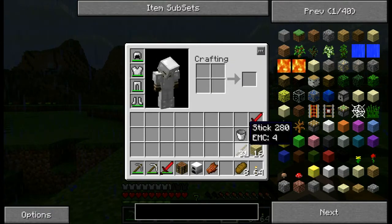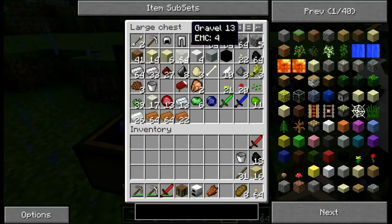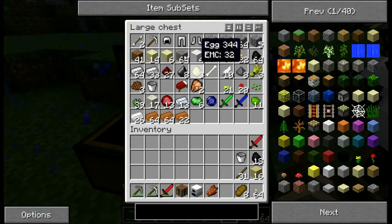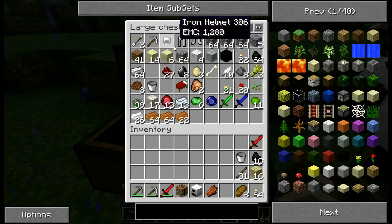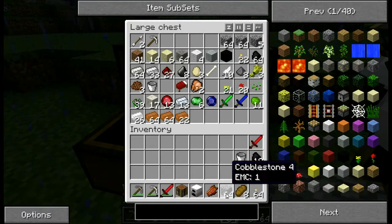Now we have to be quick about it here, because mobs can spawn because of the rain. So is there more armor in here? Yeah, you can make more armor. Actually there's armor in there for you. Look at the top row — all that stuff is yours.